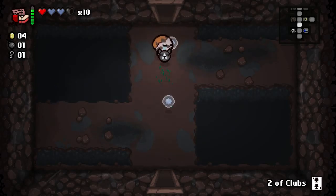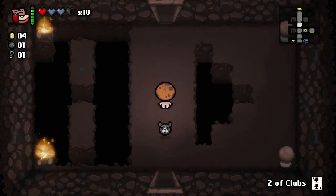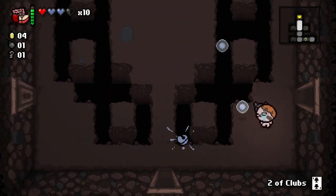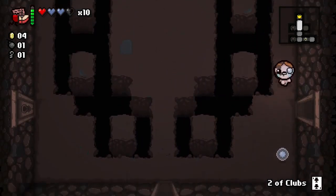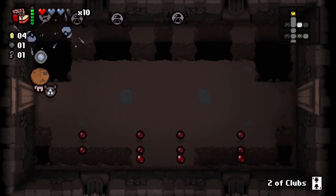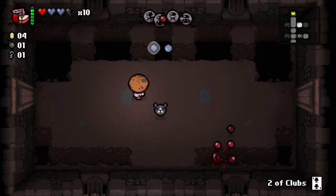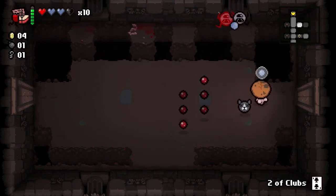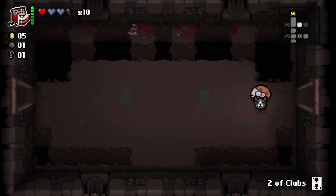Two of Clubs multiplies one of your consumables. There's a Two of Diamonds, Two of Hearts, and Two of Spades as well. Two of Spades multiplies your keys by two — right now that would give us two keys since we have one. Two of Clubs is bombs. If we used it right now it would just give us two bombs instead of one. This item gets way better the more bombs you have — if you had four bombs and used it you'd get eight bombs total.